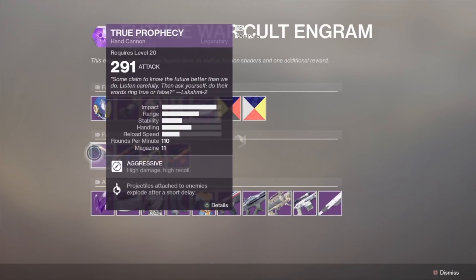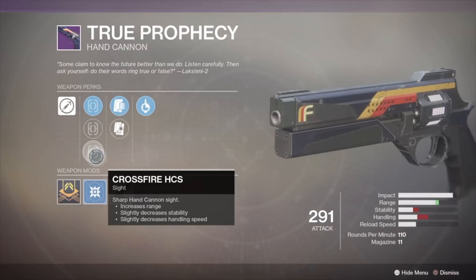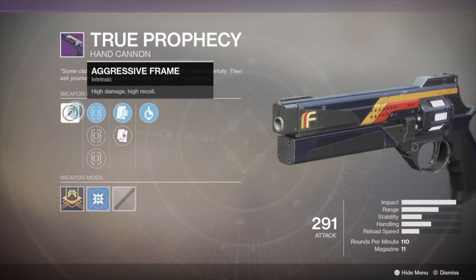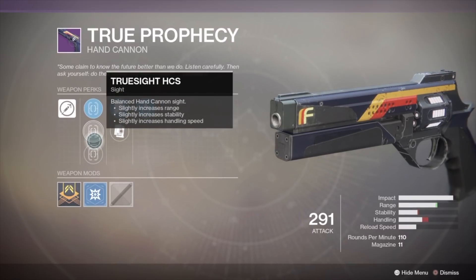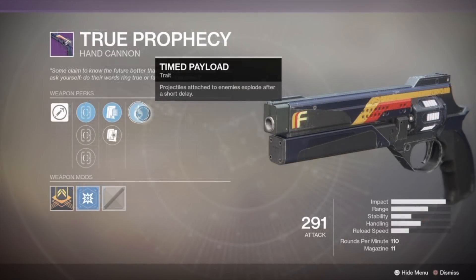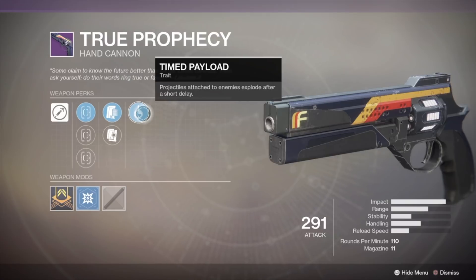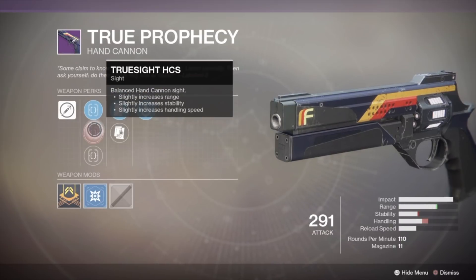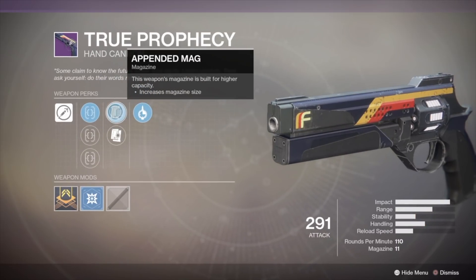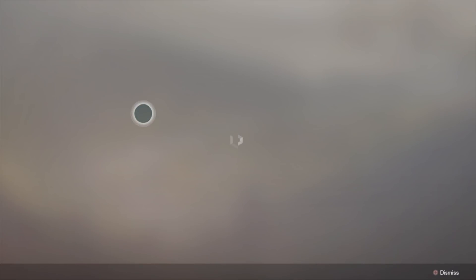The first weapon here is the True Prophecy hand cannon. This gun is among the best you can get here — it is a super high impact hand cannon with a lot of range and a very good magazine size of 11. The last perk, Timed Payload, is really good too: projectiles attached to enemies explode after a short delay, similar to Explosive Payload. I was able to one-shot kill Cabal with headshots. It's probably my favorite PvE hand cannon now.